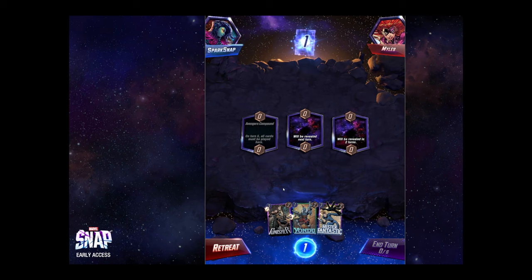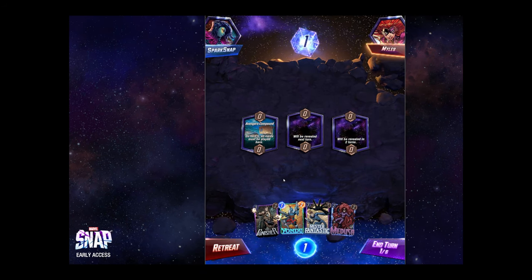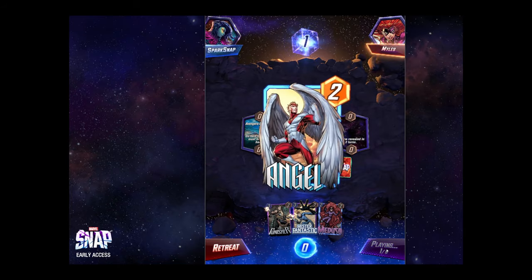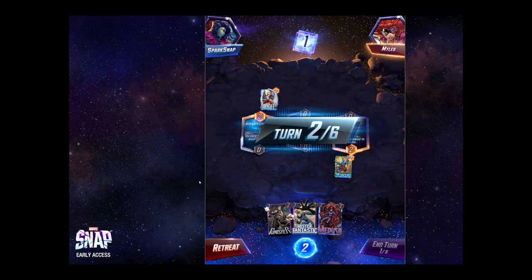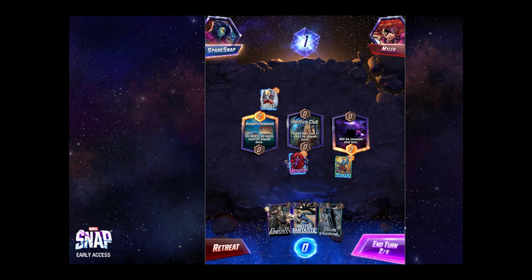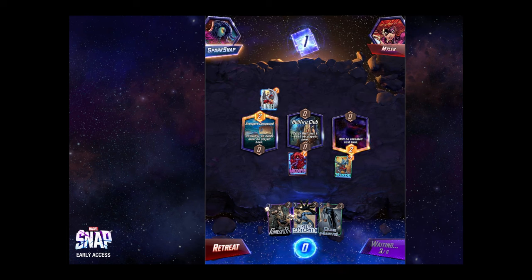Here we are in our first game. We have Yondu. We're going to play Yondu to the third lane, just in case they're going to play Star-Lord or Mantis. We got Angel, which is interesting — so we got rid of Mr. Fantastic, which is okay. We're going to put Medusa in the middle lane to get the bonus, so we get four. We're in a pretty good spot in the middle — that's usually not too bad.